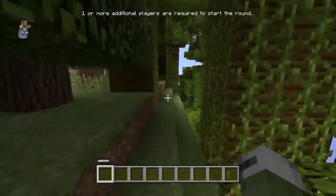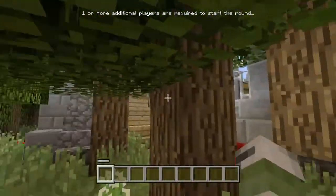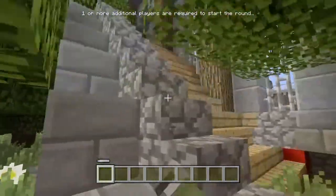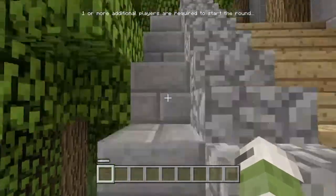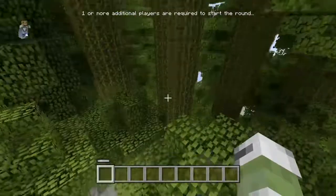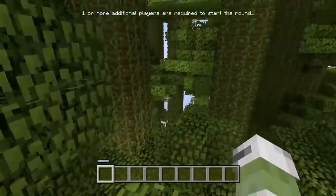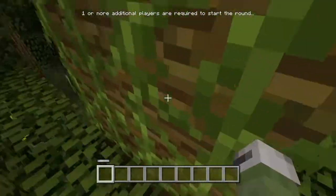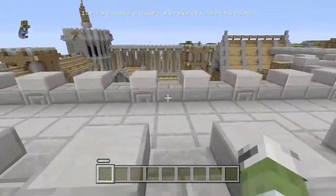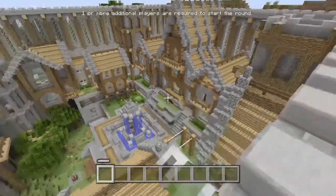Go this way, then find this area — it's basically a roof. Go up these stairs and onto these trees. Go onto here, up the vine, and then get up onto the tree.